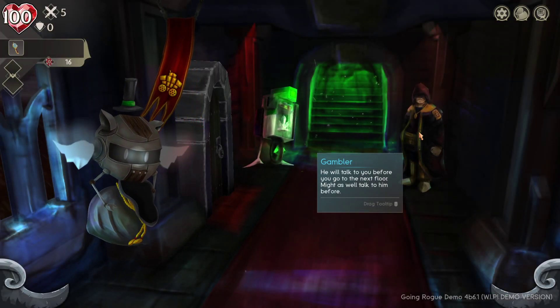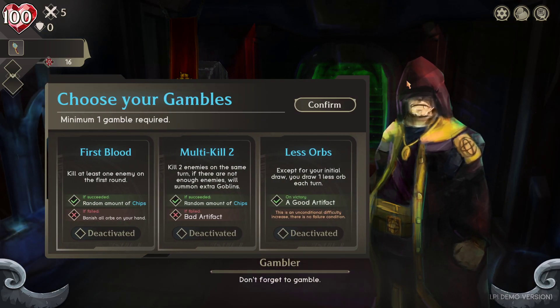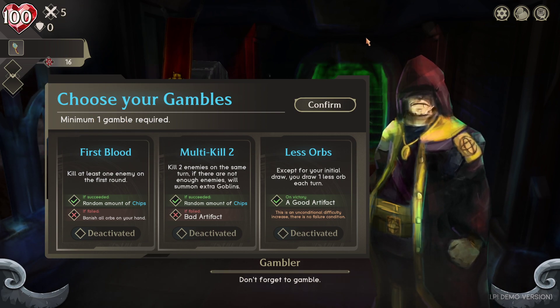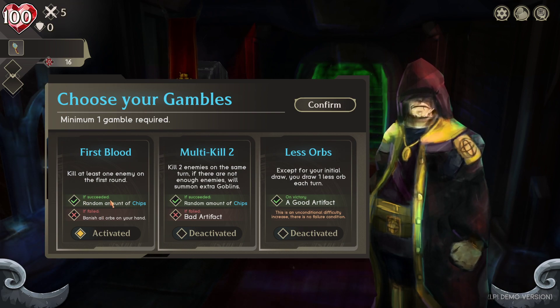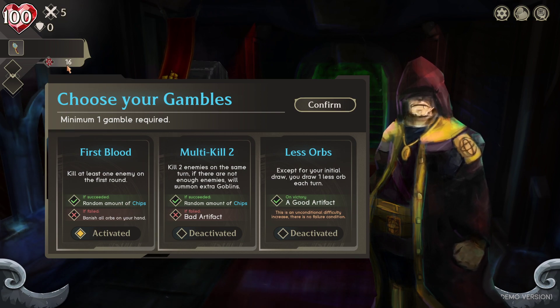This here is the Gambler. You can click on him to talk, or try to leave - he'll pop up either way. You have to pick at least one gamble per battle area, aside from the very first fight. That's why the game is called Gamble Tower. You can choose one or all three. For example: 'Kill at least one enemy in the first round' - if I succeed, I get bonus gambling chips; if I fail, all orbs in my hand get banished.